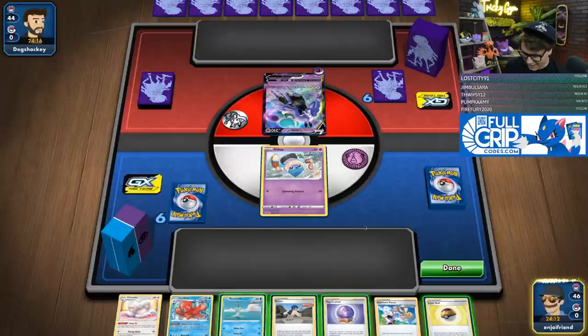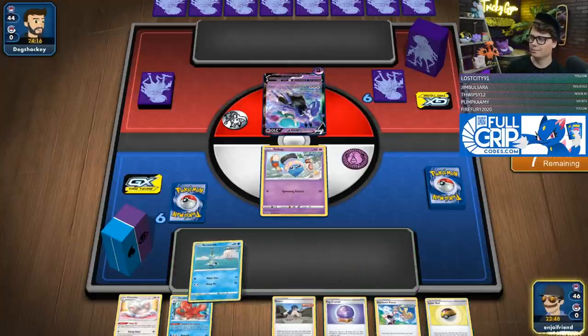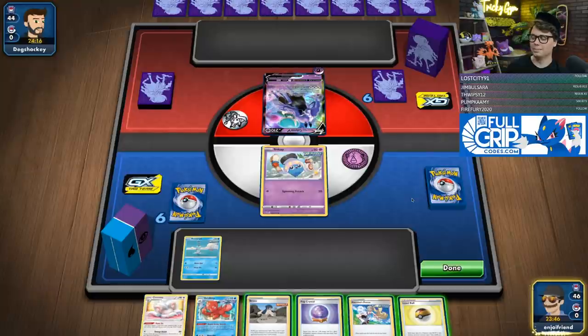If I were to say how much energy a deck needs — with Shadow Rider Calyrex I guessed 13 and I felt right on the money. When building a deck, ask yourself: how many times might I need to attack, and then give yourself a little bit more than that. For example, Mad Party plays seven energy — four Twin Energy and three Triple Acceleration — because they may want to attack six times against a single-prize deck, plus one just in case of prizes.